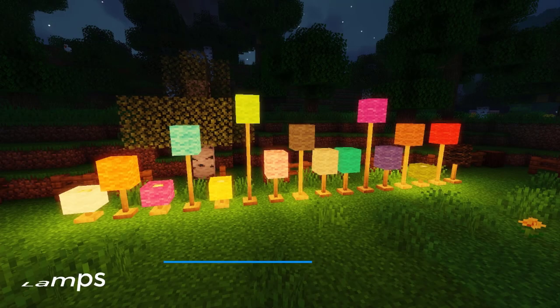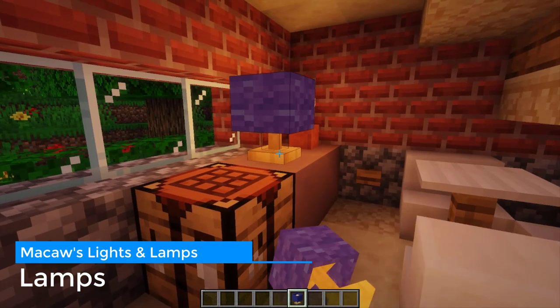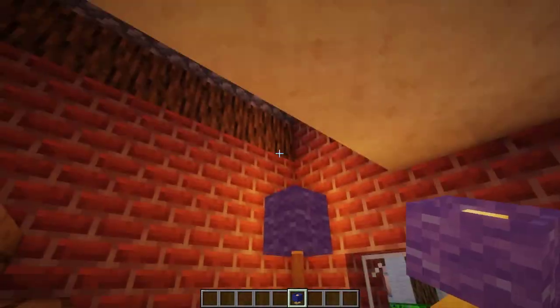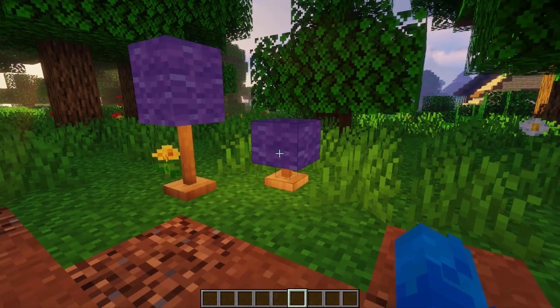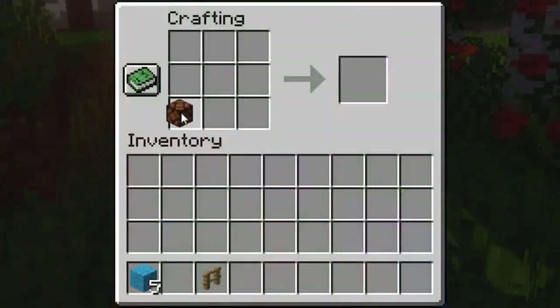And now, lamps. They have 16 color variations — how colorful, am I right? They can be stacked as tall as you want them to be, so they can nicely fit anywhere you want in your houses or bases. Of course, you can turn them off and on again. And the recipe is very simple for it.